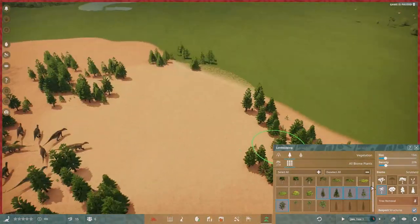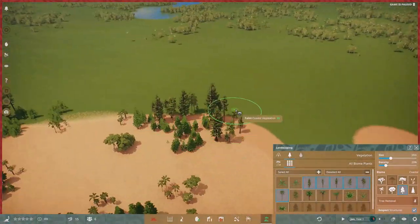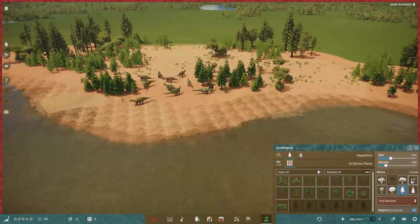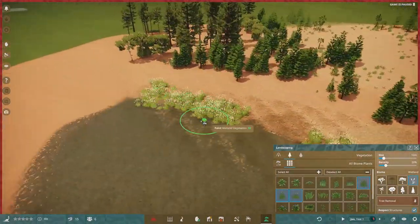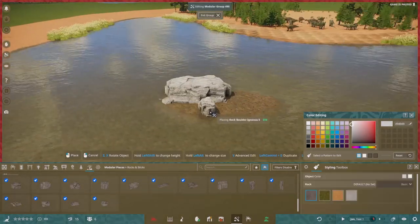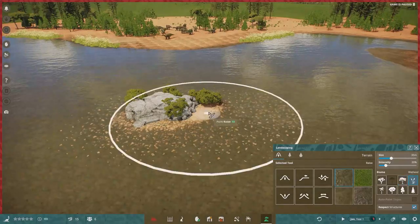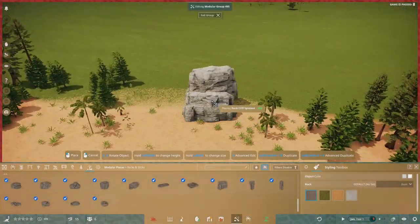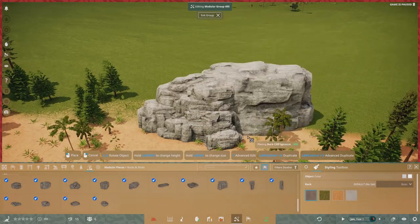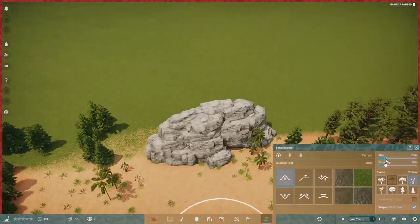With Iguanodon, I really struggled at first to decide what kind of habitat to make. Iguanodon lived from the late Jurassic to the early Cretaceous, and they didn't just live for a very long time — they also lived on every single continent, colonizing every one. They would have lived in many different habitats: North America, desert-like Africa, forested Asia, or snowy northern regions. I decided to go for a mixture, but based mainly on scrubland, since I haven't done scrubland yet.